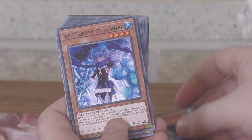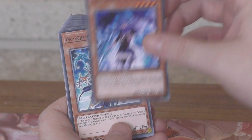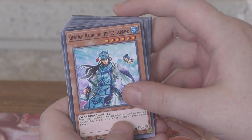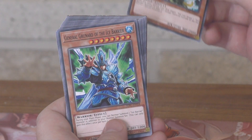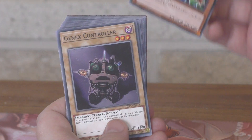Spellbreaker of the Ice Barrier, Strategist of the Ice Barrier — how many Ice Barrier cards have I named today so far? Dance Princess of the Ice Barrier, Die Soldier of the Ice Barrier, General Raiho of the Ice Barrier, and it still goes — Medium of the Ice Barrier, General Jintala of the Ice Barrier, General Grunard of the Ice Barrier.